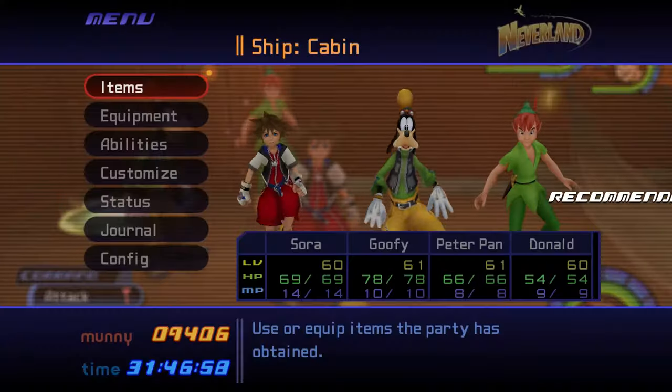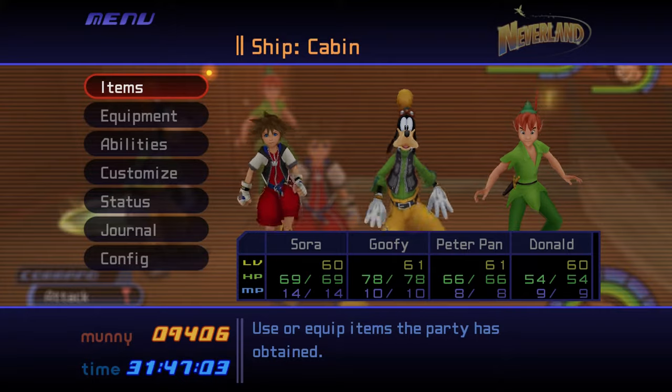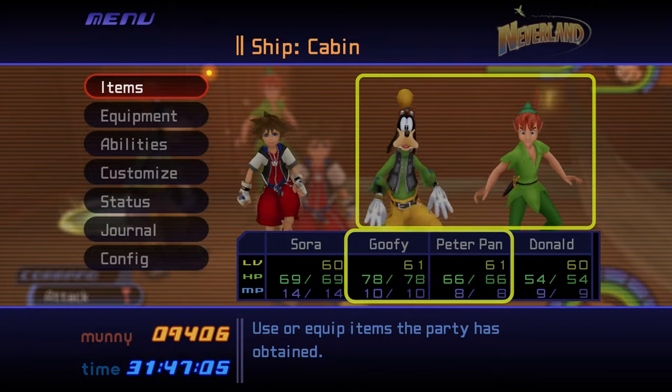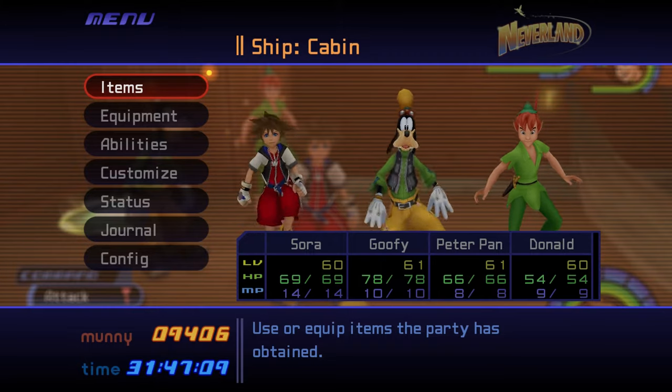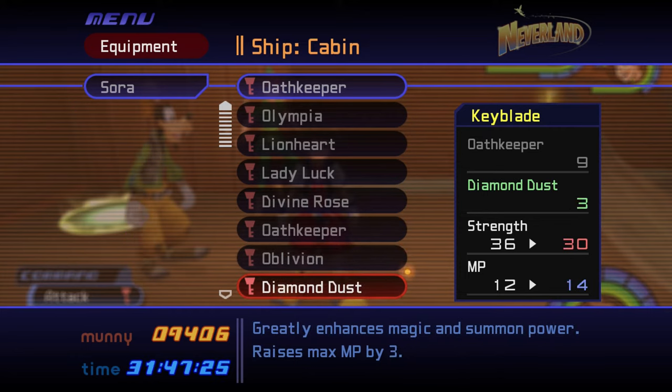It's recommended to have the party be at least level 60 for this fight, though you may find it a little more manageable at level 65. You must have Peter Pan in your party for this fight, and will keep Goofy in the party for his MP support abilities. Equip a keychain that boosts your MP and magic power, like Oath Keeper, Lady Luck, or Diamond Dust.